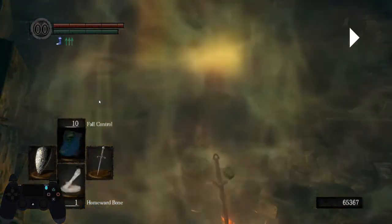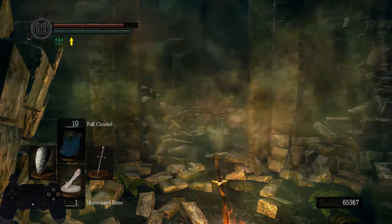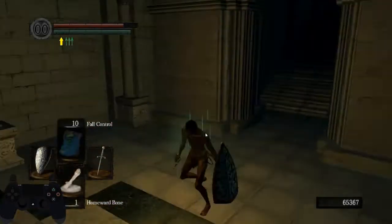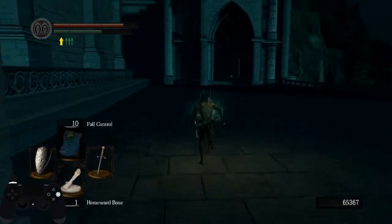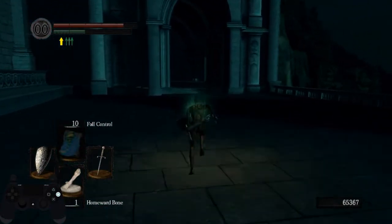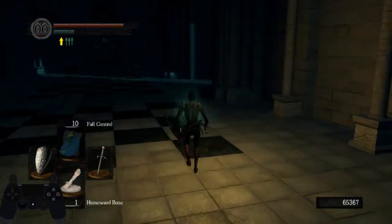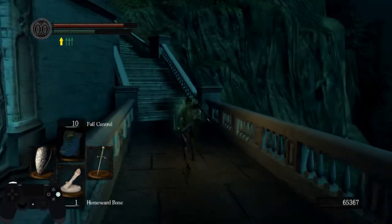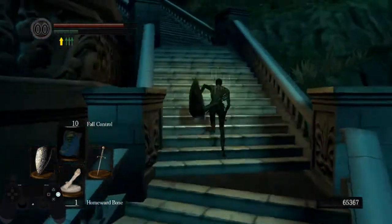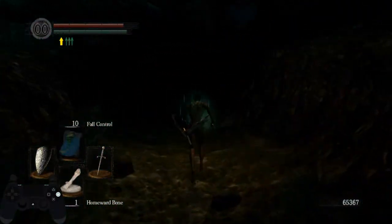Now you're going to warp to Anor Londo. In the warp, it should only be the Millbreaker and the Grass Crest Shield — no other items. Remove the Covenant of Artorias and swap in the Ring of Favor and Protection. This is all because with 22 Endurance, right now you can barely fast roll with the Dragon Tooth. Upcoming is the part where you're going to moveswap for the first time with the FAP Ring, and you can fast roll. If you have anything other than the Millbreaker and the Dragon Tooth — like the shield as well — you will not fast roll, which is a pain.